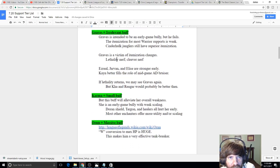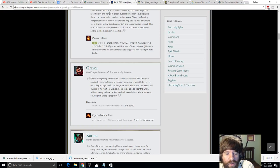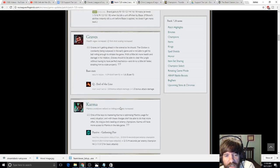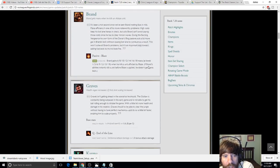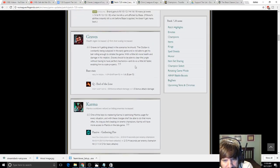Karma — very small buff. This doesn't fix Karma's problem either. They're tinkering with champions in ways that don't address core problems. This is honestly the most inconsequential patch we've had all season. Orn is a big deal — we'll talk about him in a second — but most of these champions, as seen with Brand, Eve, and Graves, still have their fundamental issues unresolved. Karma is not going to be fixed by this either.